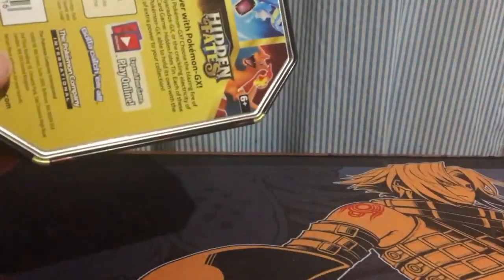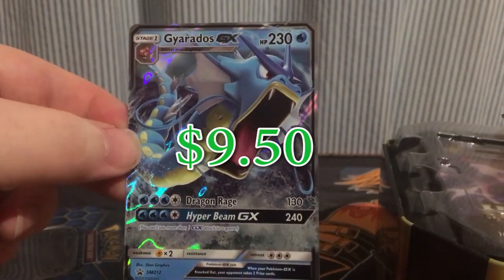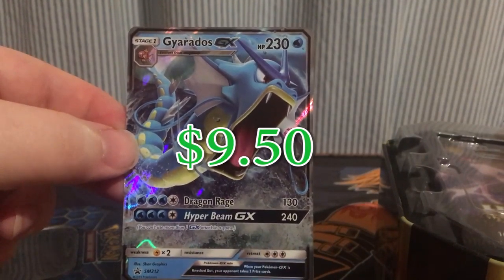Just open it up. There is some insanely expensive cards in this set. Someone told me that they saw a Shining Charizard on Troll and Toad for like $700 American. I'm pretty certain that's like $800 Australian. That's pretty crazy.